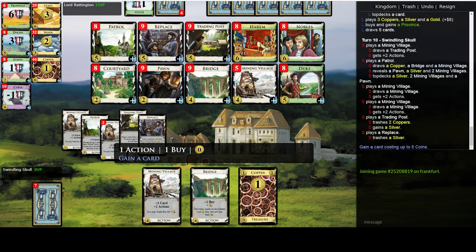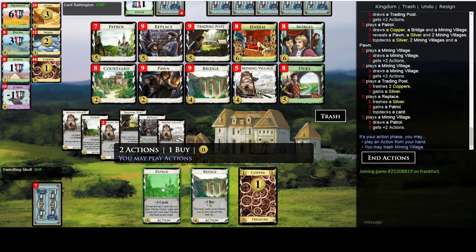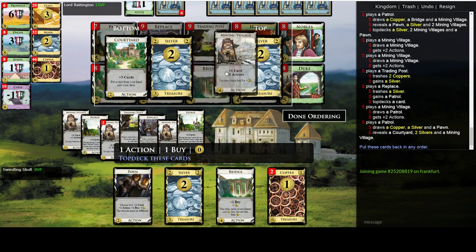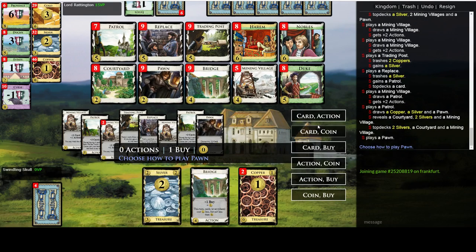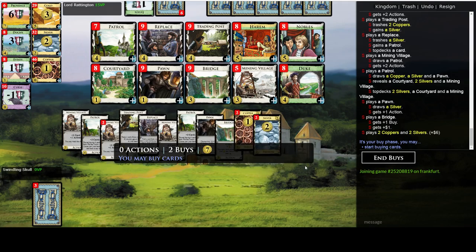Here's a trick we can do: we now have a Silver in hand and we can Replace the Silver into another Patrol and it goes on top, so we can play the Village and save the turn, basically. Also, I would really like to put a Mining Village and Courtyard on top — that would be really useful. Looks great.